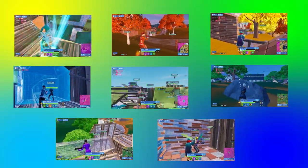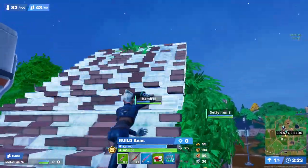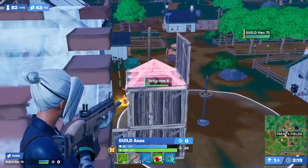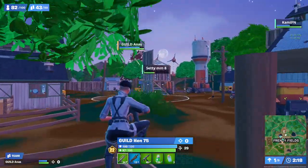Instead of looking at how teams win games, let's look at how Henan and Anas start their game by winning their off-spawn. Anas and Hen land at Frenzy Fields and they are contesting Kami and Seti. Anas opens the fight perfectly by hitting Seti with an Excalibur rifle, starting the fight off with 160 damage.